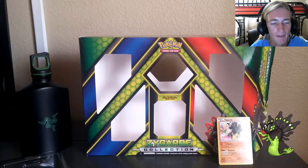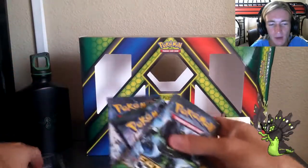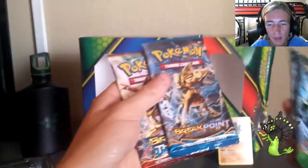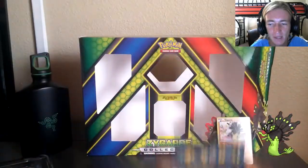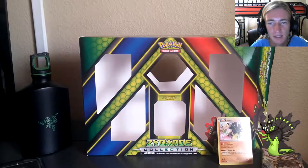We're gonna go ahead and take out the booster packs — let's go with booster packs because that's what we're opening up at the end of the video. We got, again just like I said earlier, two Fates Collide, a Breakpoint and a Breakthrough. We will be opening them in order from when they were released: Breakthrough, Breakpoint, and Fates Collide — Fates Collide being the latest TCG meta set for Pokemon.